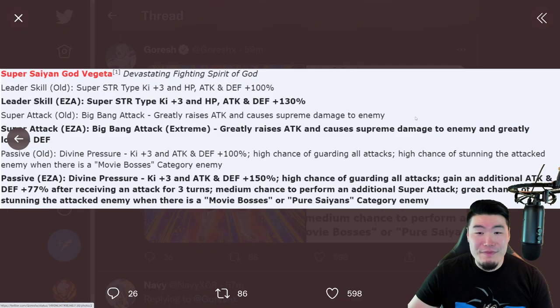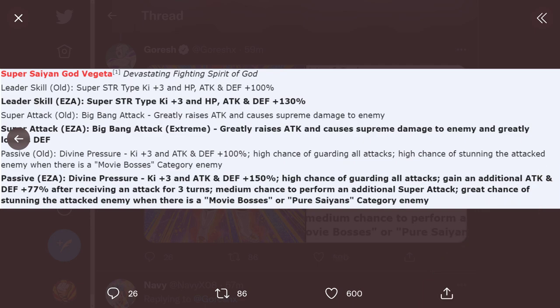Finally, let's talk about Vegeta. Old leader skill was Super STR types Ki+3, HP Attack and Defense plus 100%. Super attack greatly raised attack and caused supreme damage. Old passive was Ki+3, Attack and Defense plus 100%, high chance of guarding all attacks, and high chance of stunning the attacked enemy when there is a Movie Boss's category enemy. With the Extreme Z Awakening, the new leader skill is Super STR types Ki+3, HP Attack and Defense plus 130%. Super attack now greatly raises attack, causes supreme damage, and greatly lowers defense. New passive is Ki+3, Attack and Defense plus 150%, high chance to guard all attacks, gains an additional Attack and Defense plus 77% after receiving an attack for 3 turns, medium chance to perform an additional super attack, and great chance of stunning the attacked enemy when there is a Movie Boss's or Pure Saiyan's category enemy.